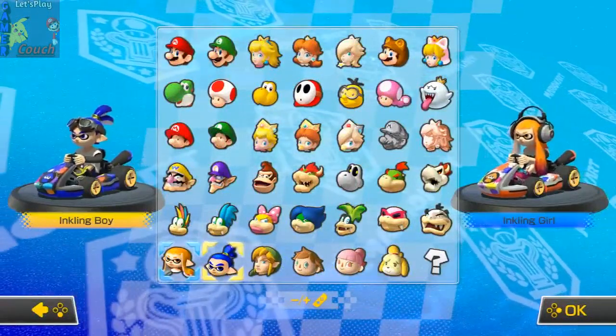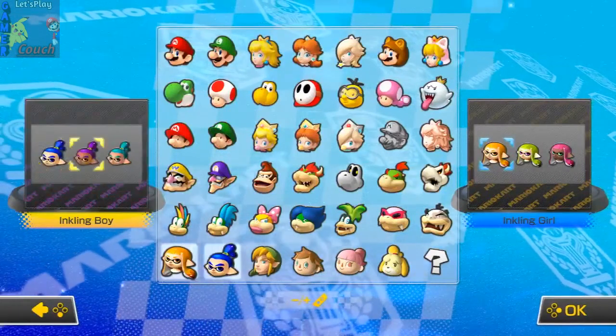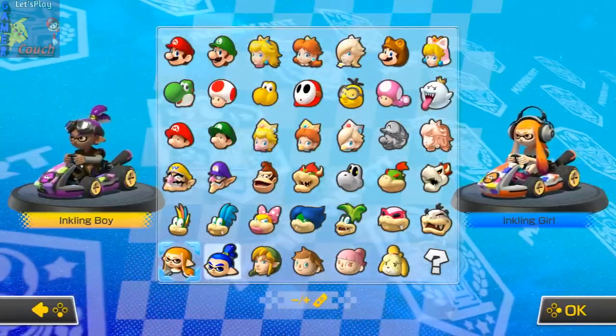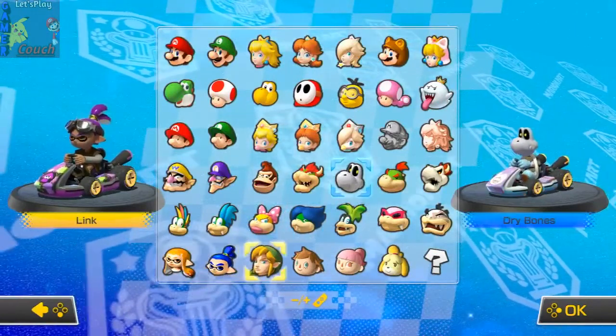We have the Inkling boy, we have the Inkling girl — they're the fresh characters. Yes, they stay fresh all day, every day. And we have King Boo, who is brand new. We have Dry Bones, who did not make an appearance in Mario Kart 8.